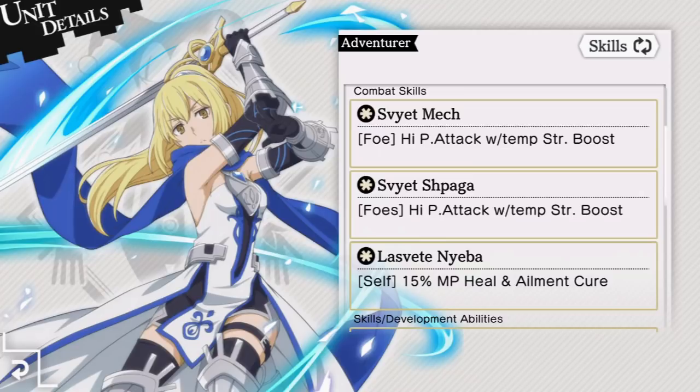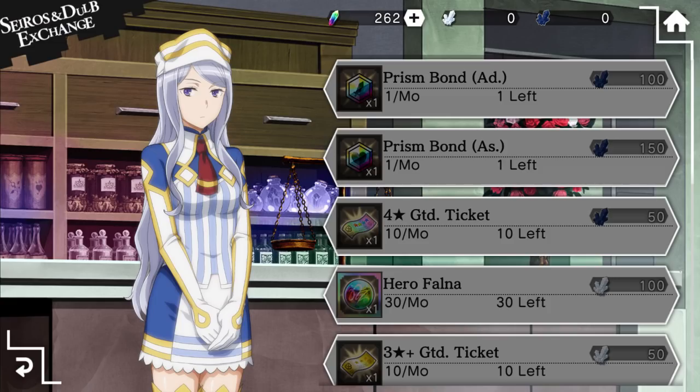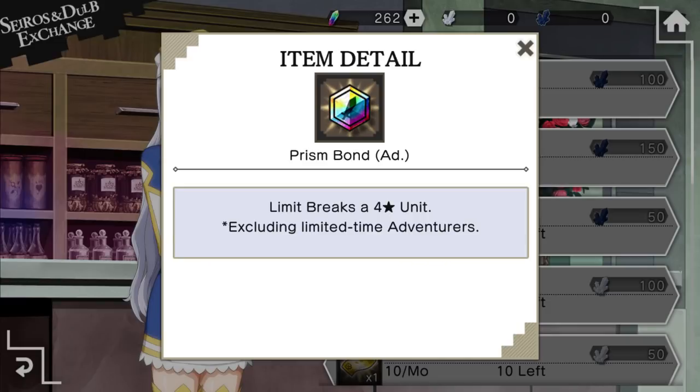To buy the bond, you'll need to acquire 400 tokens and you can only buy it one time, so getting any more than 400 is a waste. If you already have her at plus 5 like me, you can sell the bond for Syrios and Dolb — that's 10 Dolb closer towards those coveted prison bonds.